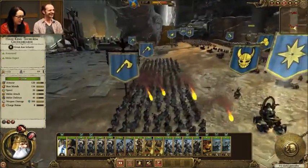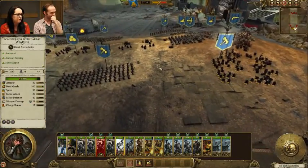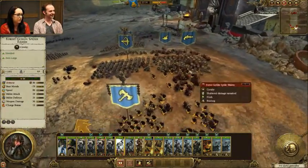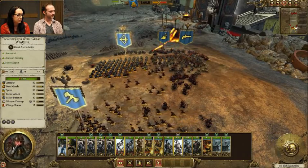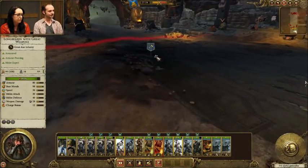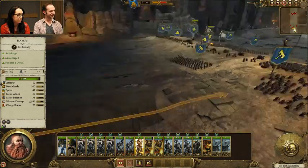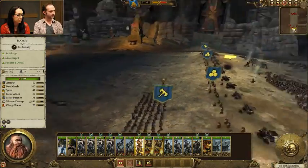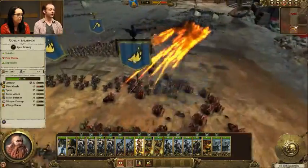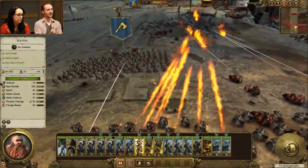Here we see plenty of goblin units we've already seen before — spider riders, goblins with spears, there's going to be some trolls in a little bit, an Arachnorok spider, doom divers, all that stuff. I'm glad to see that there are going to be some all-goblin armies, which are going to be a bit different than your mixed armies or even just all-Orc armies. Their morale is probably going to be much lower on average, especially since the Expendable rule likely doesn't apply to other goblins.